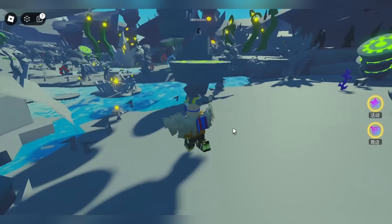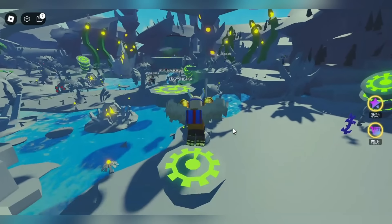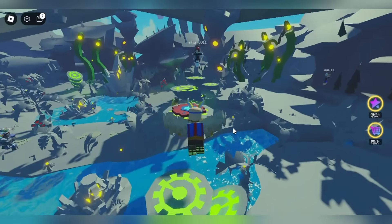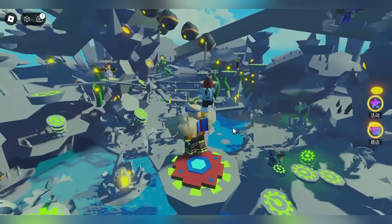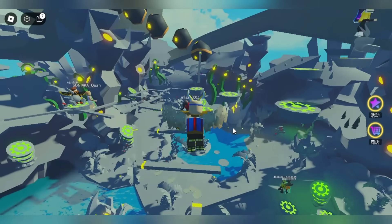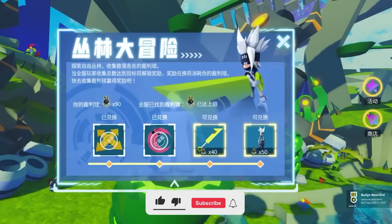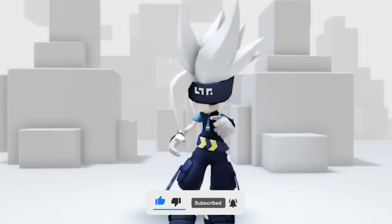Our next free Roblox item is found in a game - check out the description for the game link. In this game you need to collect white robots, a total of 120, to get all the free items. They are scattered around the map so make sure to explore. A quick tip: join a server with fewer players to collect them faster. Once you have 120, you can get four items - let's check them in our inventory. This is the best free hair so far!